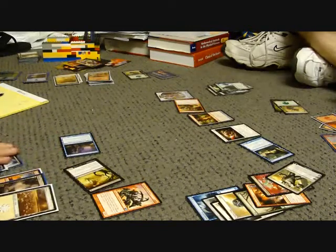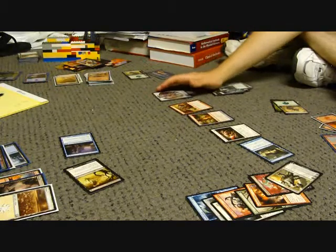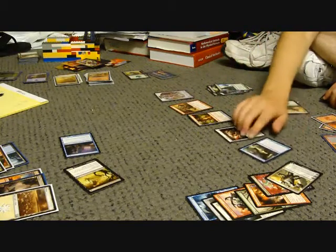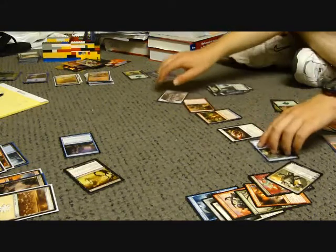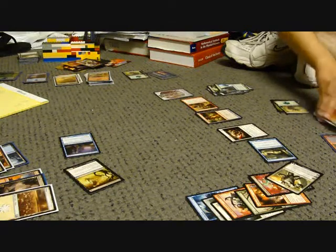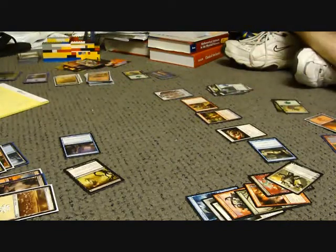Personally, I hate coin flips. Bam! No! This was a pretty good Pack Wars — the best one in a while. We haven't done one in a while. I attack with the team. No blocks — he's got vigilance. Take. So you're attacking with the Sensor Splicer too? Three, seven, eight, nine, ten. Minus 37.